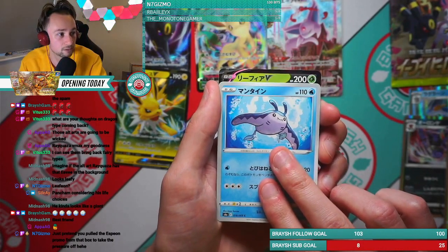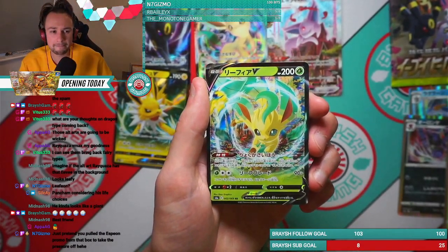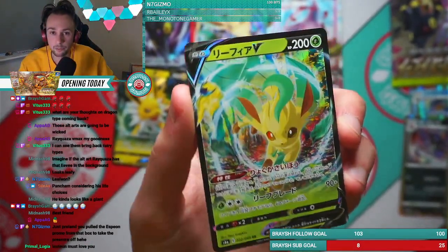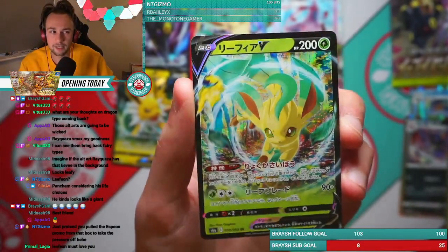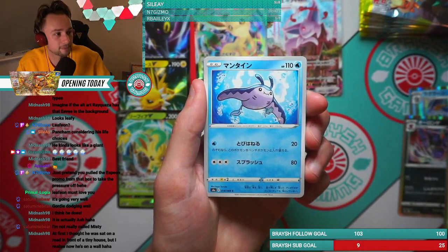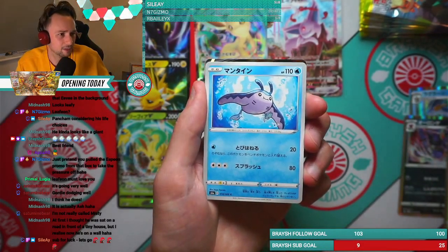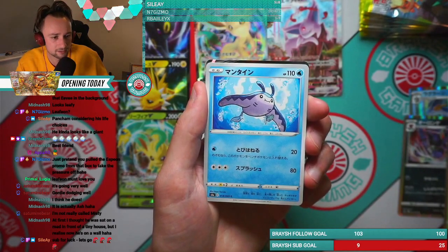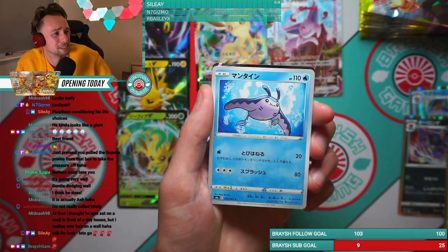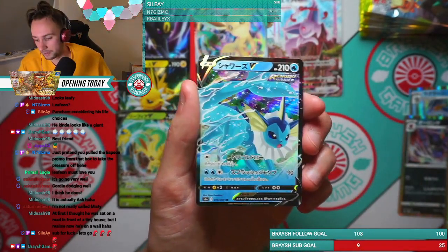Leafeon V - okay, okay, okay. Leafeon V is pretty nice, quite happy with that. I think it's a pretty good V card. Did not expect another card in that half of the box - you've got one more pack to go. Leafeon must love me. It's a Vaporeon! It's a Vaporeon - I didn't get Vaporeon last time! I think I've got them all now - four, five, six, seven - how many are there, eight?